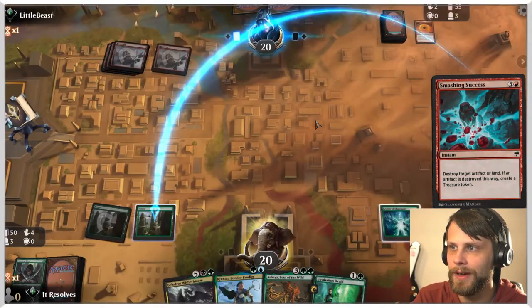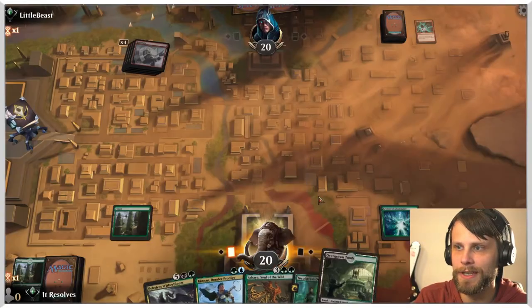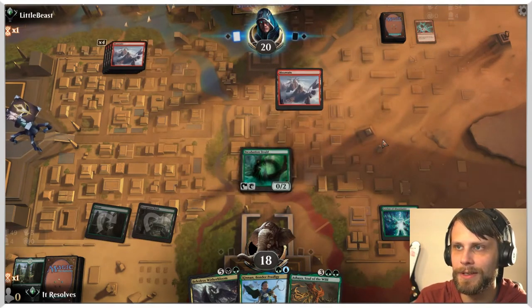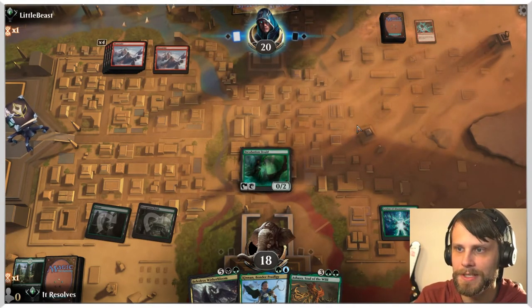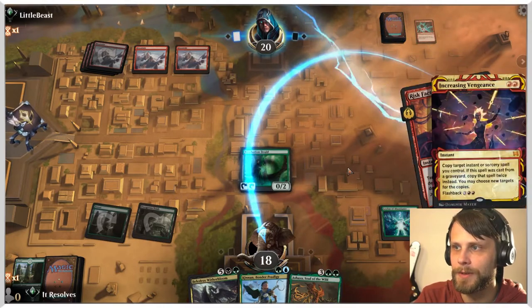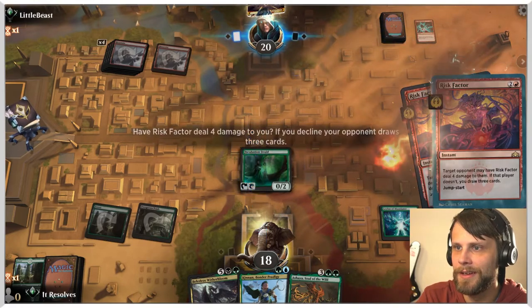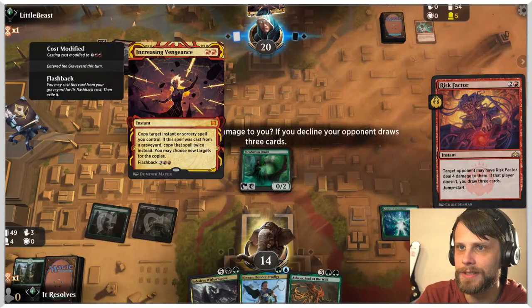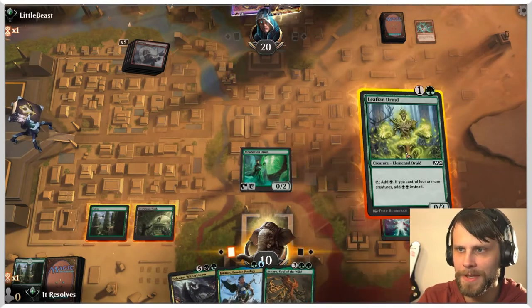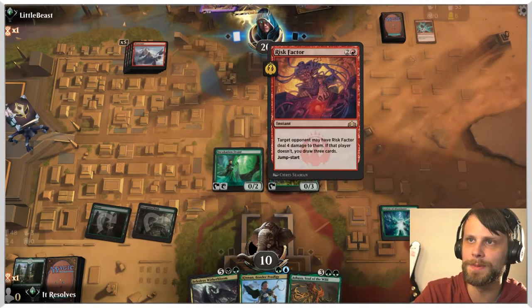I'm going to throw out the Llanowar Elf — chances are it'll just get burned out. Yeah, that's fine. These fire prophecies don't do any damage to us, which is very important — we're not in any major immediate danger. Oh, interesting — this is land destruction. Not at all what I expected, but that's fine. I'm going to pay two, toss out Incubation Druid and hope it lives. I'll happily take four here. Oh, very nice. They can use Increasing Vengeance — I'm going to take it again. We're going to see how this goes.